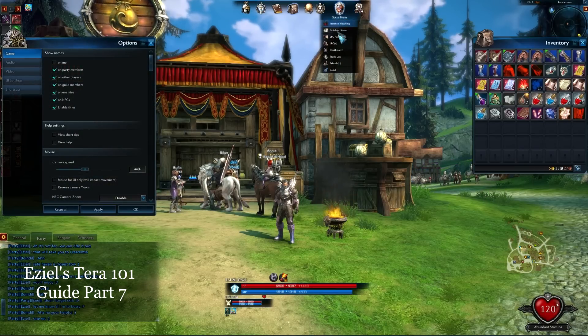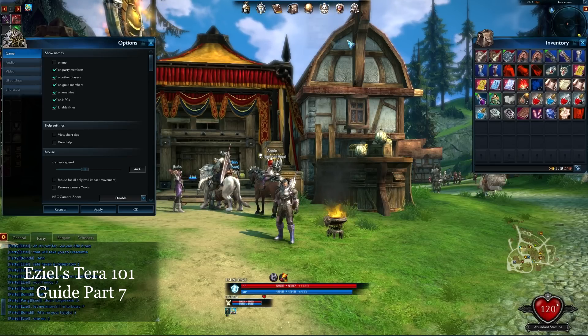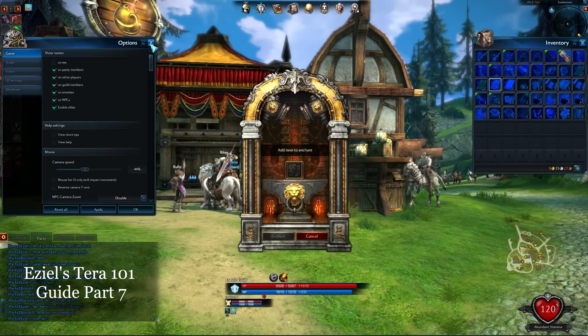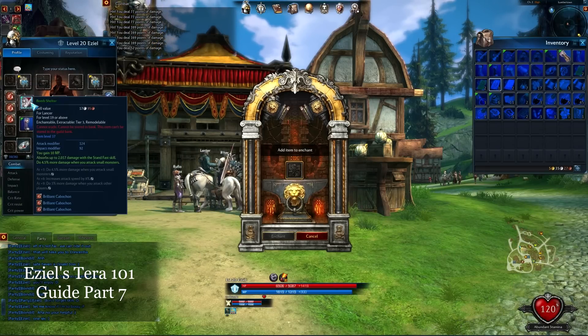The first thing is make sure you know where the enchants are at — go ahead and open that up. What you're gonna want to do next is select the item you're gonna enchant. To me, the Lancer's weapon is the most important thing, so I want to try to enchant this.